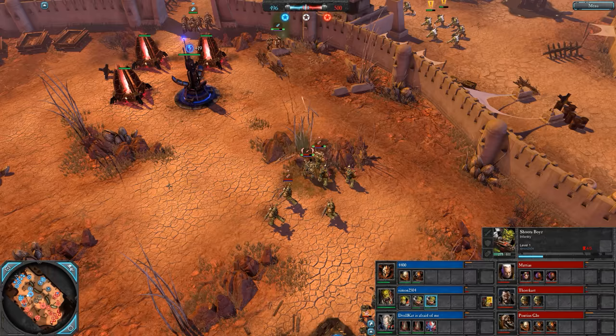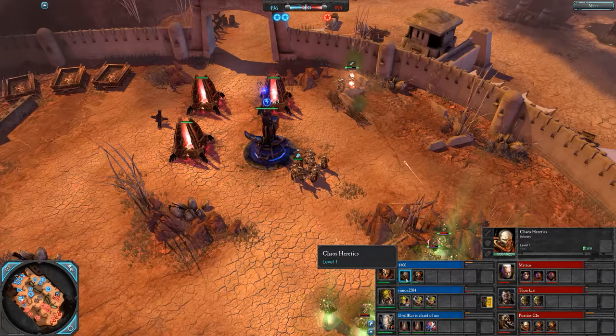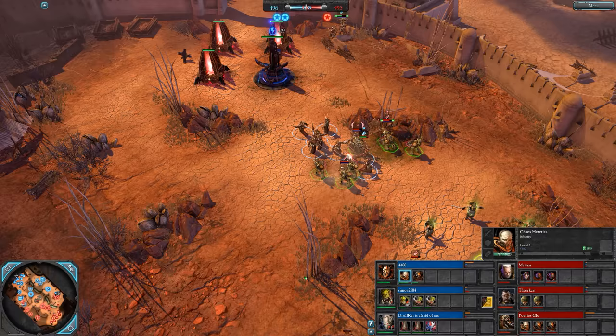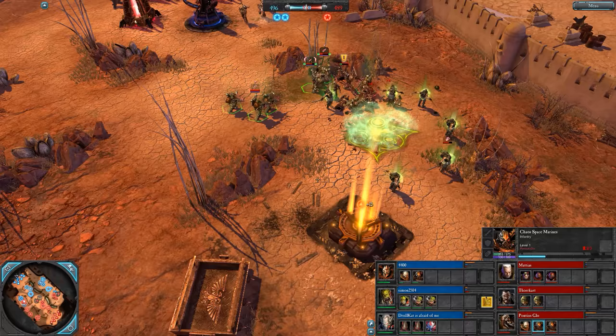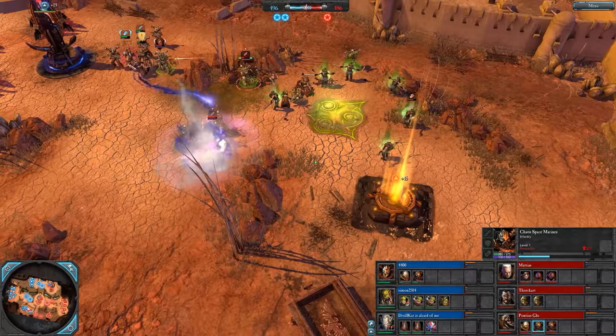Here comes 4400 to try and defend the power with some Aspiring Champion Heretics. Where's the Sorcerer though? Should have waited for the Sorcerer before this, because he could have set this push up with nice Doom Bolts. Heretics get in there but there's too much stuff here for them to deal with. They do take a Marine out — these Marines with their Eternal War upgrade doing 20% more damage in both melee and ranged combat.